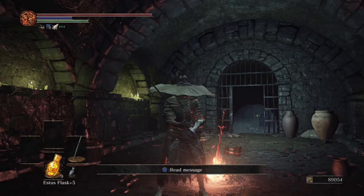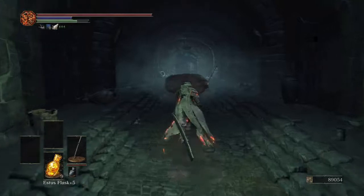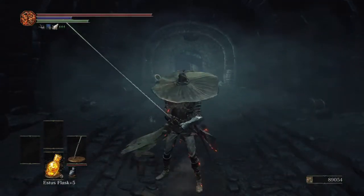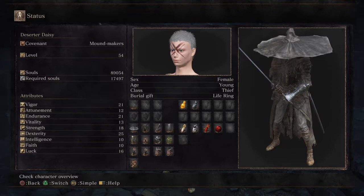Hello everyone, you're going to have to bear with me on this one. Welcome to my Dark Souls tutorial. So today we're going to be playing Deserter Daisy. She's a katana — that's her.